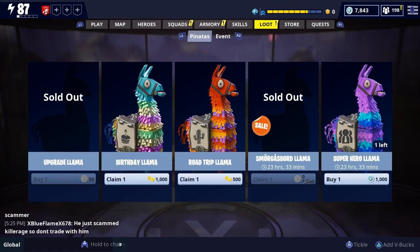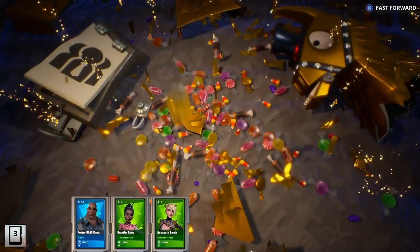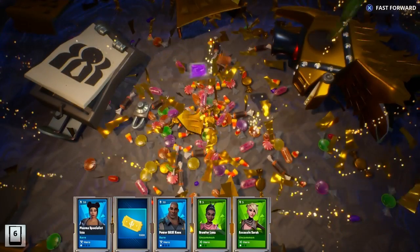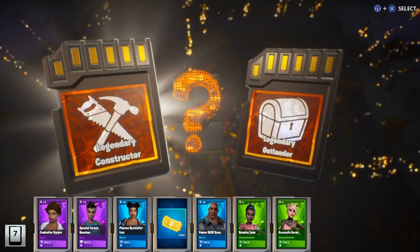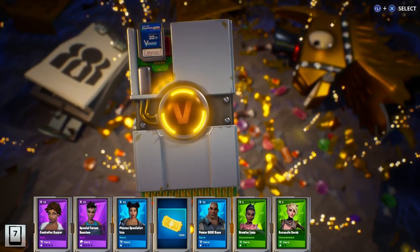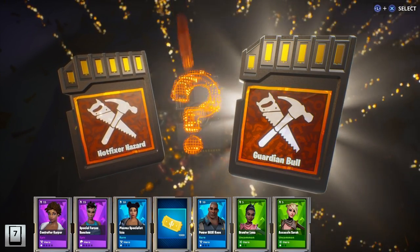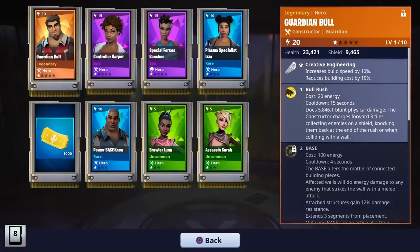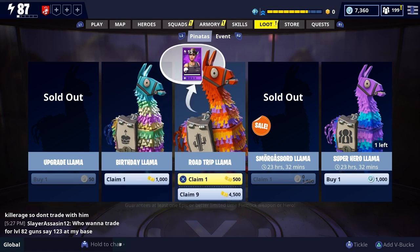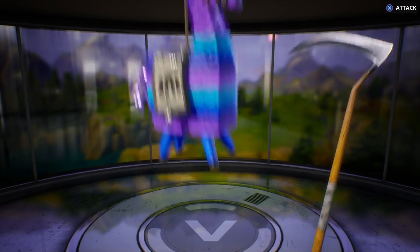Here we go — hopefully we get a mythic from the superhero llama. We get a thousand tickets from this one — let's go! I'm actually happy about that. Legendary constructor — I'll go with legendary constructor. Hotfix hazard — I have hotfix, I don't think this one is good though. Is that the new one? I haven't seen that. Honestly, that was not worth a thousand V-Bucks.